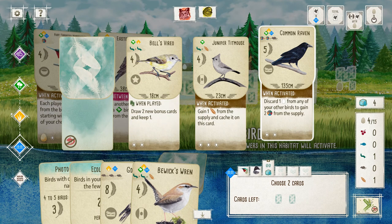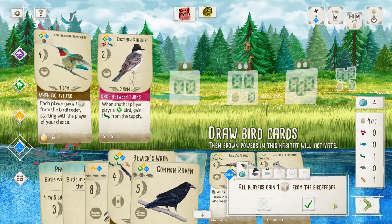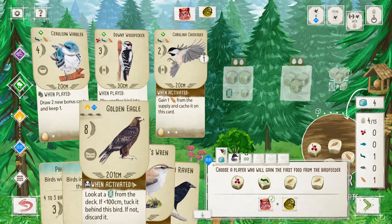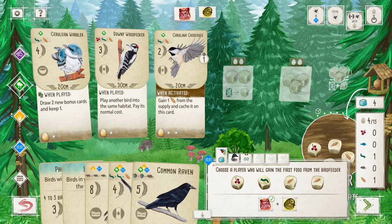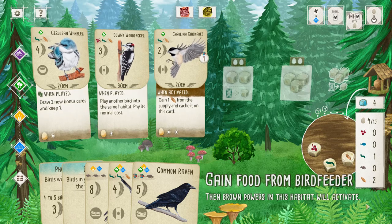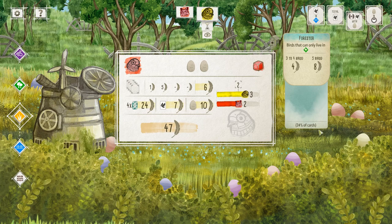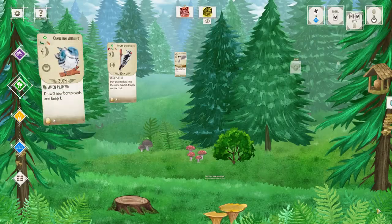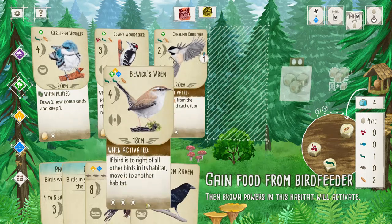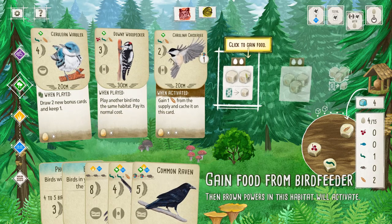I'll get the seed — the oat, the grain, the wheat if you will. Okay, 47 feathers — I'm currently losing for this round. But whatever. Now I will go get food from the bird tray. I don't really want the raven because it's kind of expensive — three different types of food — the most common food. I'm not really sure I want it even though if I use the raven's ability correctly I'll be able to do some pretty cool things.